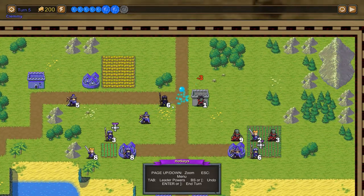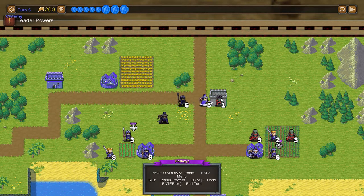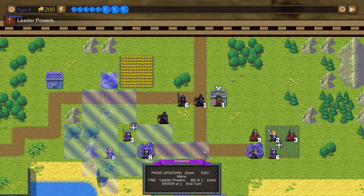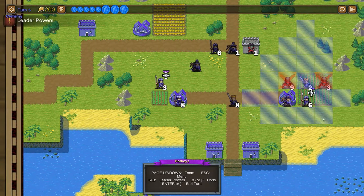However, the core strategizing in Shattered Throne is pretty fun, and you can capture locations on the map in order to defeat all enemies, capture specific enemy buildings, or to destroy certain objectives. The player and the AI take turns to move all their units, with each having certain movement and attack range.